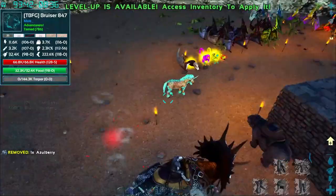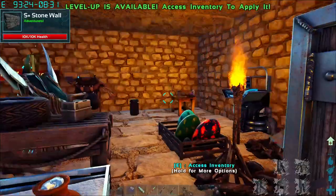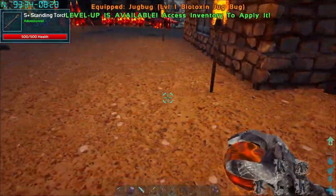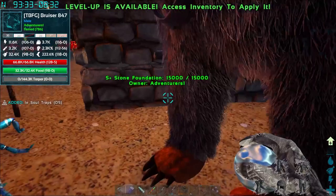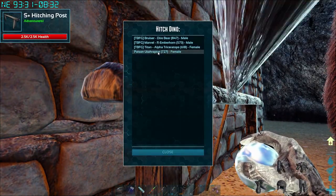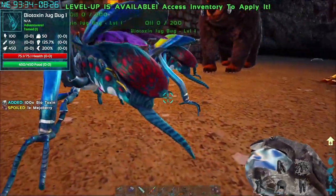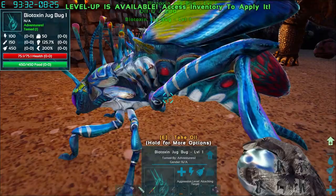Absolutely awesome - he's an alpha, super fast, and a lot of fun to run around on. Let's go ahead and get some biotoxin going. We should throw him down and start collecting - let's hitch him up right here. Biotoxin bug, biotoxin bug - we got 50 right away! Awesome, and it just takes time to fill back up.